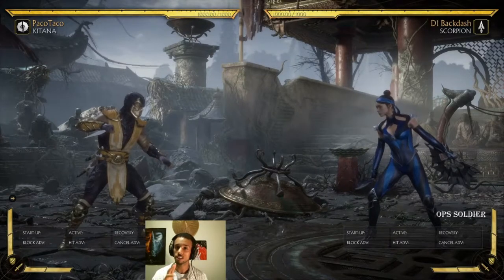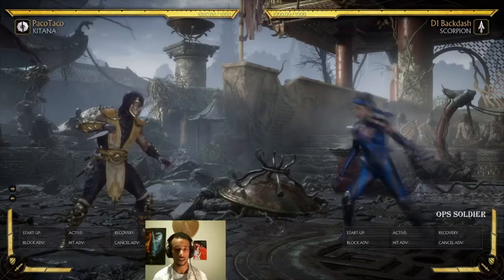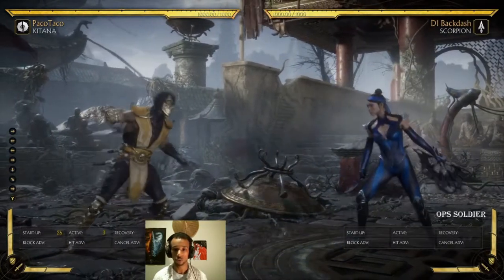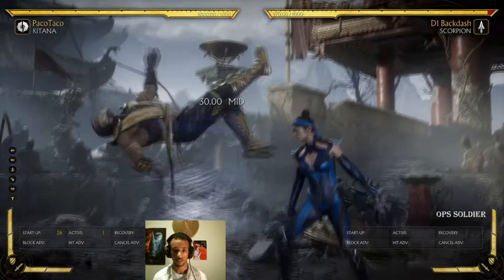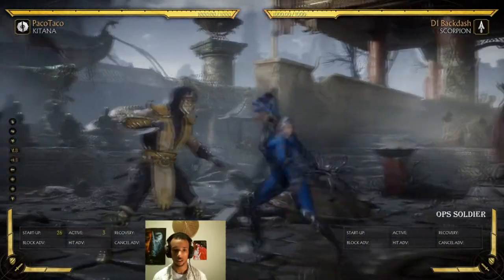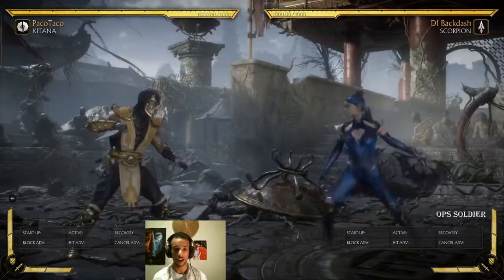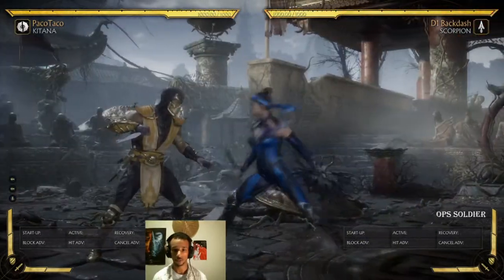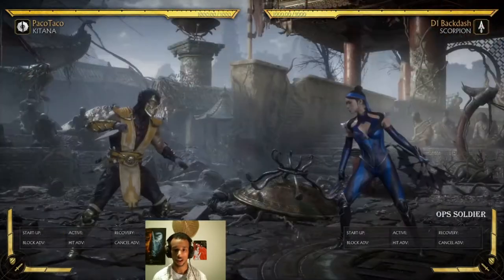There's a small thing some people don't know: some special moves cannot be amplified. For example, Katana's down back 2, her fan lift, cannot be amplified. I'm trying to press L1 or R1 for default controllers and I am not able to amplify this move — it's specifically a normal special move that cannot be amplified.